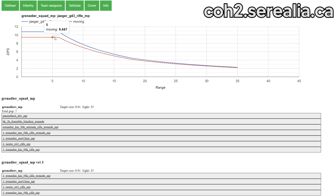You can see the G43's moving performance on the dotted red line here, and comparing it to the stationary performance, you drop less than 15% of your DPS when firing on the move compared to stationary, and this is extremely good.